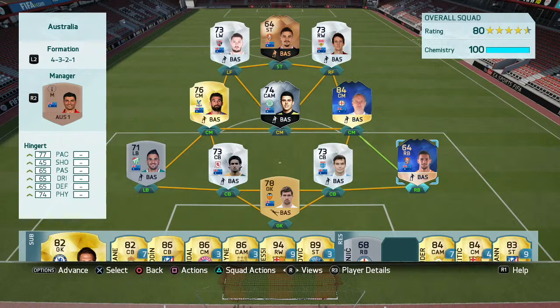I'm going for a 4-3-2-1. I'm going to start at the back and just talk quickly through my choices and why. Matt Ryan — he's the best keeper in this game. He's Australian, plays for Valencia — pretty much straightforward.